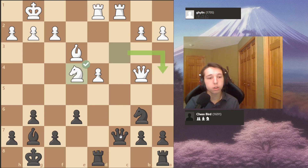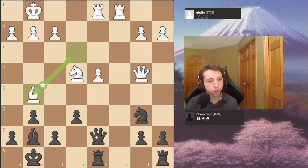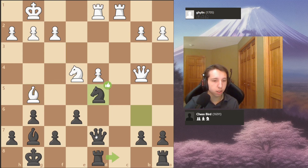My opponent plays knight to e5, thinking he has a nice cool discovered attack. I didn't really care - it doesn't actually do anything, as he's not actually attacking anything. I very simply play queen to d7, further controlling the d5 square. Then my opponent plays bishop g5, which doesn't really do anything, so I put my knight on d5. That doesn't hang a rook since I'm attacking his queen, and the pawn is defended.